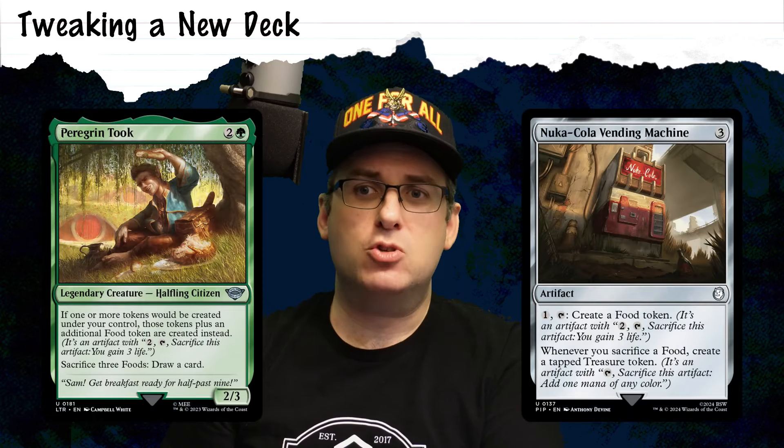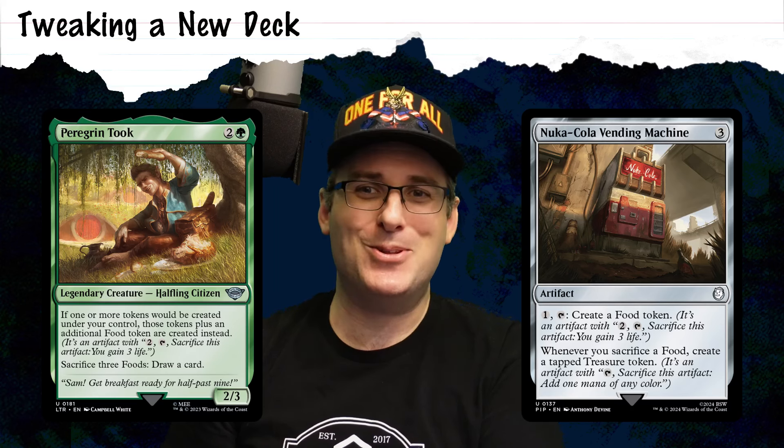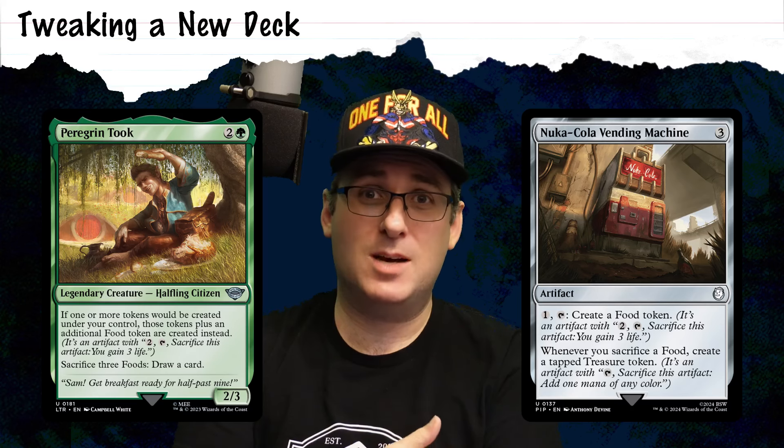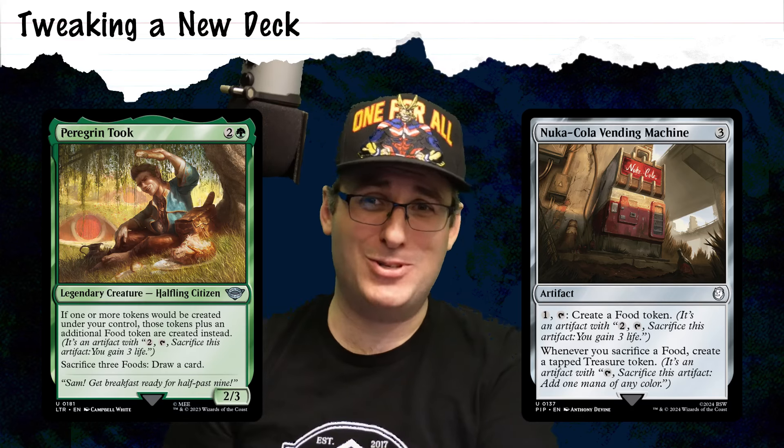I also noted that the Peregrine Took combos go really well in this deck when it goes off with Nuka-Cola Vending Machine. In fact, I spent two turns in a row going for this combo and getting stopped — other people knew what I was up to and made sure they put a stop to it.